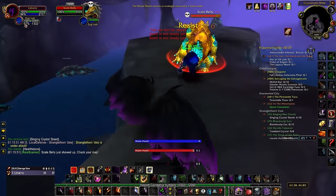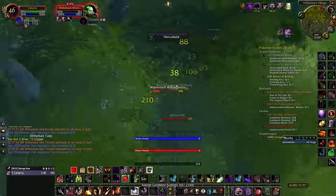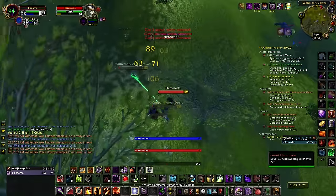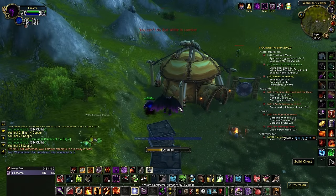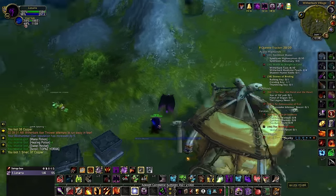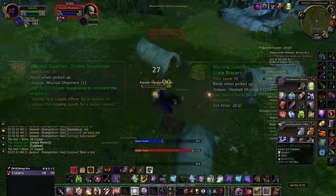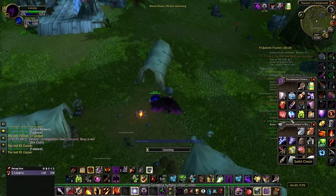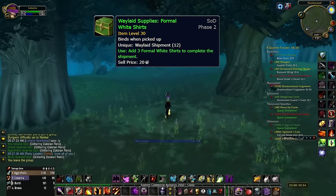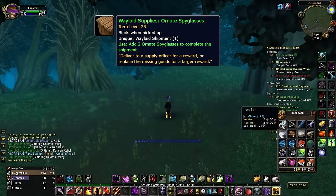Now let's discuss the best farming spots for the new crates added in Phase 2. You can either get these crates as a rare drop from mobs, or loot them semi-consistently out of chests. While chests aren't guaranteed to always drop Waylaid Supplies, opening them is the only reliable way to farm crates. Not all chests are the same — depending on the zone and level of nearby mobs, chests can contain crates anywhere in the level 25 to 40 range. If you're trying to increase your rep from Honored to Revered, the lowest crate you can earn reputation from is the level 30 crate, so you should avoid farming zones like Duskwood where chests can drop functionally worthless level 25 supplies.